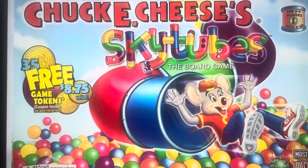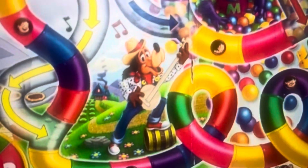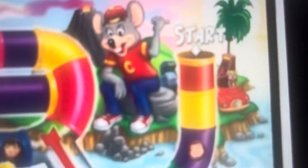The first thing you do when you first open the box, you would see the board game, and you'll see some of the characters, which would include Chuck E. Cheese, Helen Henney, Mr. Munch, Jasper, and Pasquale. You spin a spinner, and whatever number you land on, you move from the beginning toward the finish, where you would get some prizes.